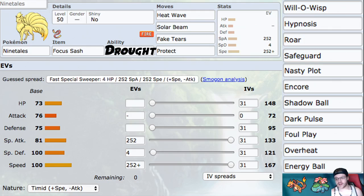For moves: Heat Wave, Solar Beam, Fake Tears, and Protect — all pretty solid. Heat Wave is our STAB move, hitting two Pokemon at once, which is great. Solar Beam is good since we set Drought with our ability, so we get to fire Solar Beam for free. When your opponent brings out a water type thinking they can handle the team, Solar Beam just handles them.